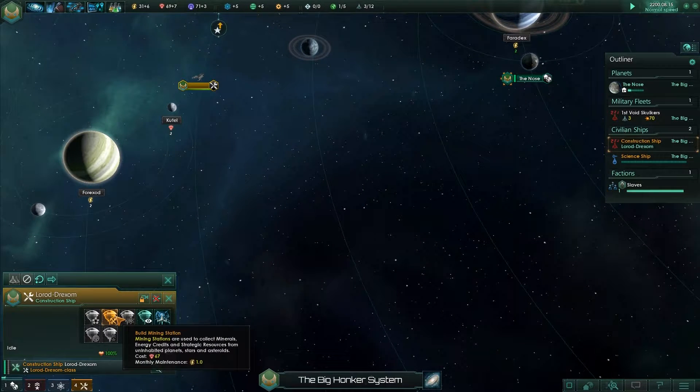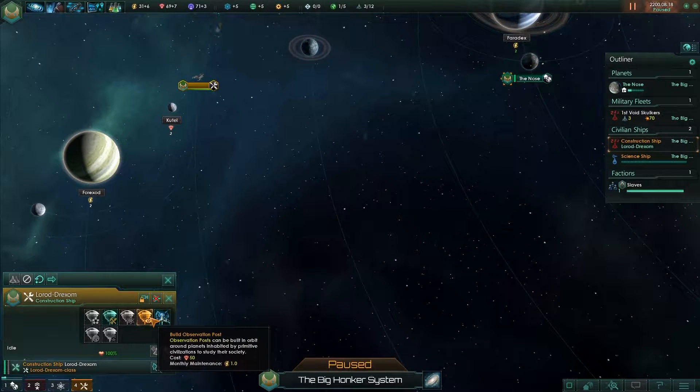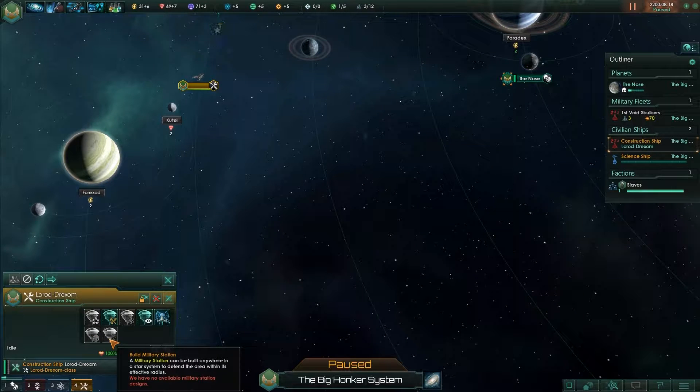I want to build — monthly maintenance. Fleet sense observation posts can be built in orbit surrounding planets inhabited by primitive civilizations, which we don't have. A space station can be used to claim uninhabitable star systems and expand your borders; it can be built in orbit around a star. Terraforming stations allow you to change the class of a planet for solar sculpting. Military stations can be built anywhere in the star system to defend the area within their effective radius.